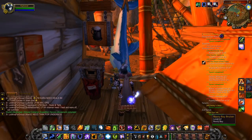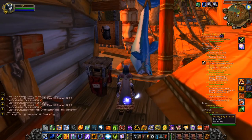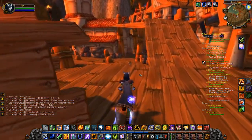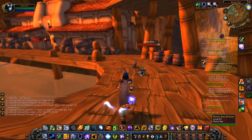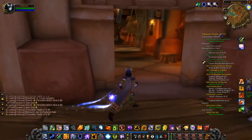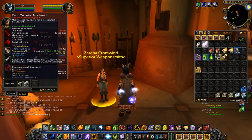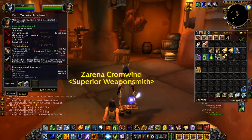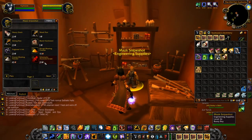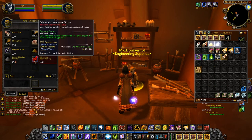Let's start with number one. Booty Bay is an amazing place to make some very easy gold. I have a toon parked right here near the mailbox. I'm going to show you where you can buy recipes to throw in the auction house. I'm not understating anything — they are selling like hotcakes, just nonstop. I list it and have to go buy more because they keep selling for a good amount of gold. First up is Zarina Cromwind. We're going to buy the Moonsteel Broadsword recipe, which is needed for a quest in Dustwallow Marsh. It's been selling like crazy for about 10 gold.